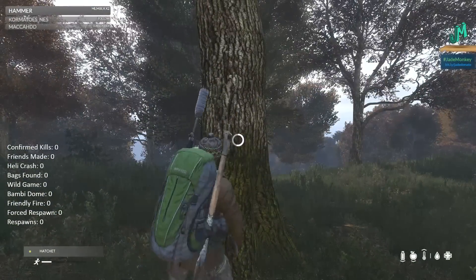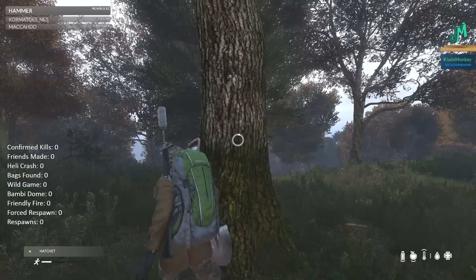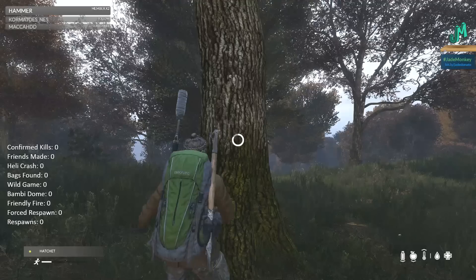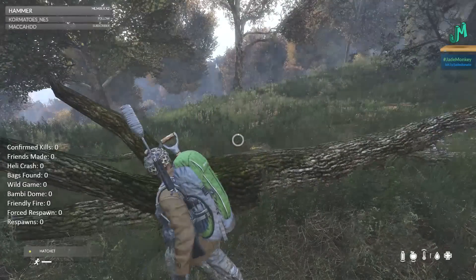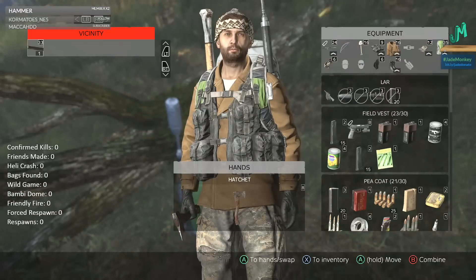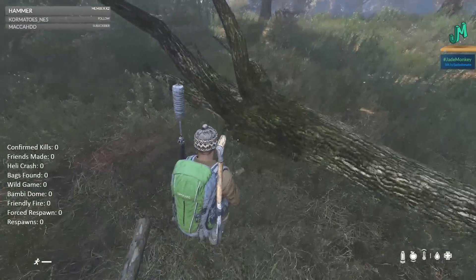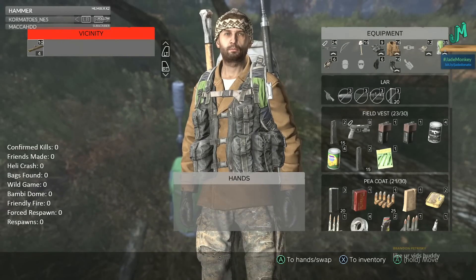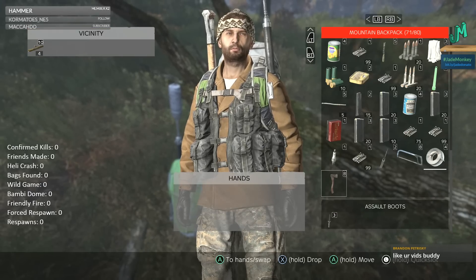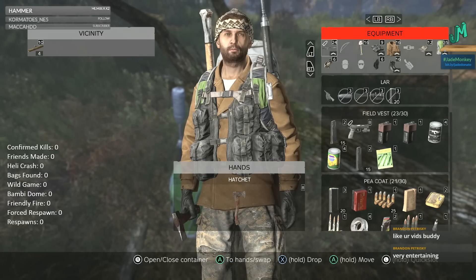With a hatchet in our hand, let's go chop down these trees. Hold right trigger to chop down the tree. When you chop down a tree, you're going to get a wooden log. We're going to place this down — you'll notice you have firewood as well. You can use this for fuel in a fireplace. You can also cut the logs into sticks to make more fence kits if you need to. Before we do this, I'm going to stick that hatchet back in my hand. Take a look at the damage — it's damaged.